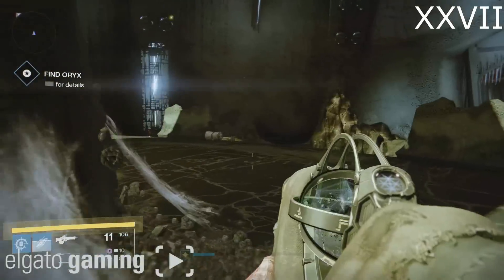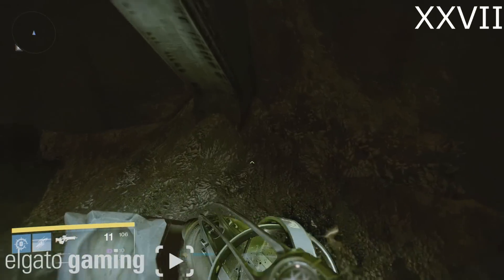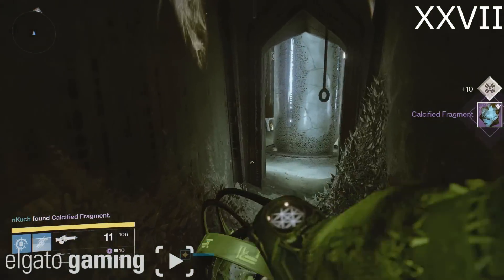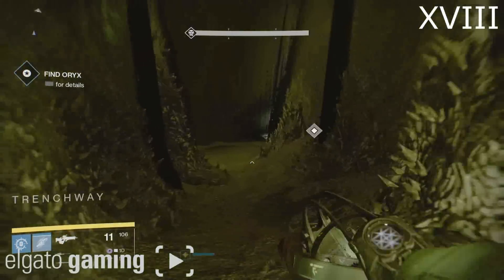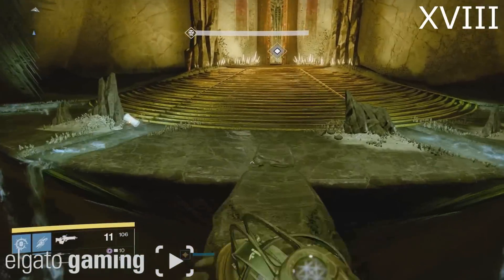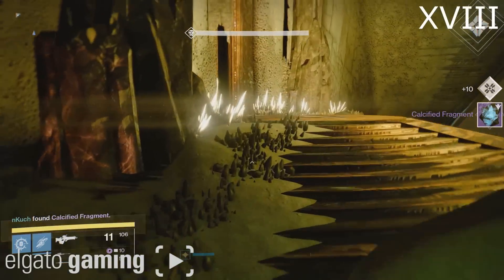Next, start up the Regis side story mission. Go through the portal and turn around — there's actually going to be a fragment sitting behind one of these pillars, very sneaky. Once you get to the part where you pull out your ghost and jump across using the disappearing platforms, go over to the left-hand side of the stairs and that's going to be fragment number 18.